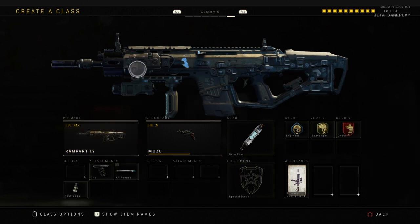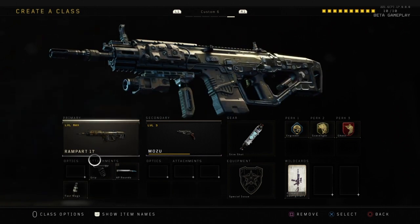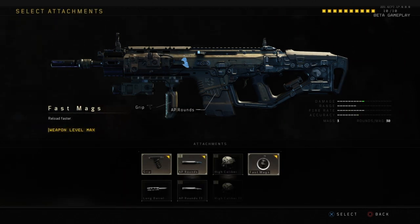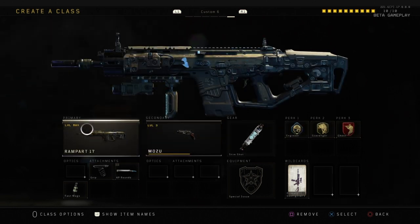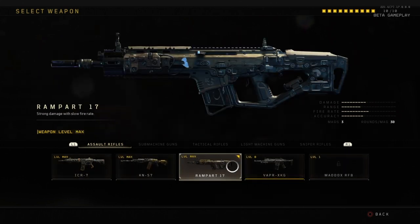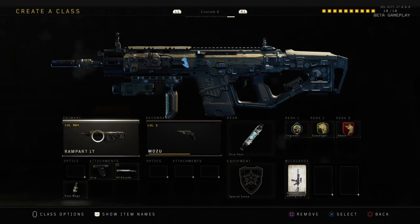The last AR, which is my favorite, is the Rampart 17 — it's basically the SCAR. If you take away the attachments you can clearly see it's a SCAR. The Rampart 17 is honestly the best AR; you don't even need a scope because the iron sights are probably the best in the game. I have a Grip, AP Rounds, and Fast Mags — Fast Mags just means you reload faster. I have Scavenger because this gun sometimes runs out of ammo, with three 30-round mags.